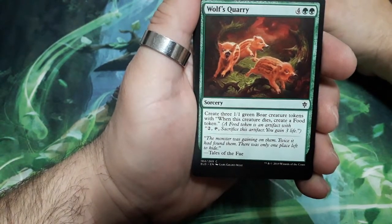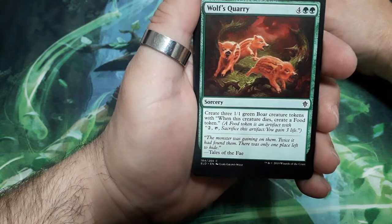Wolf's Quarry, five drops. Create three 1-1 green boar creature tokens with: when this creature dies, create a food token.